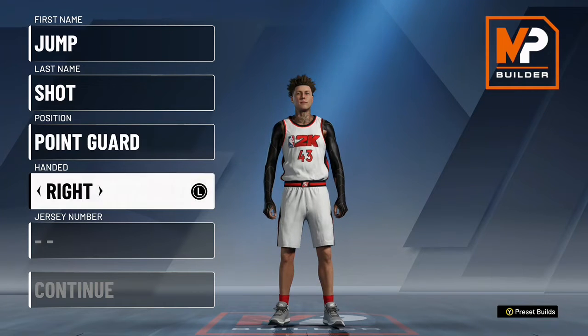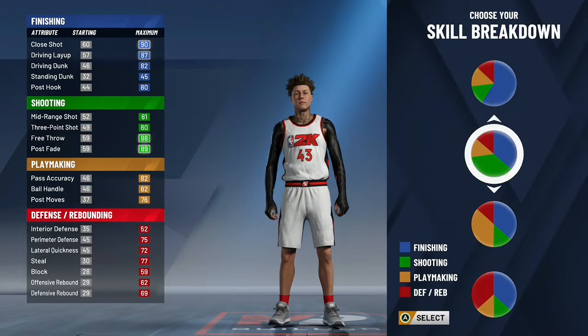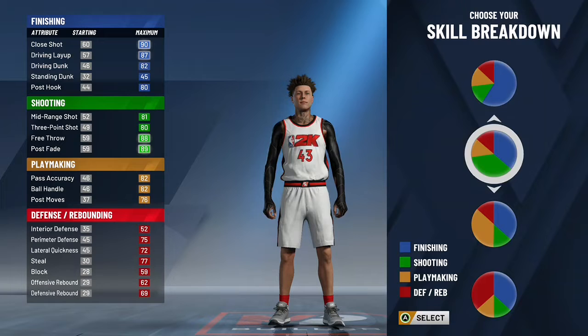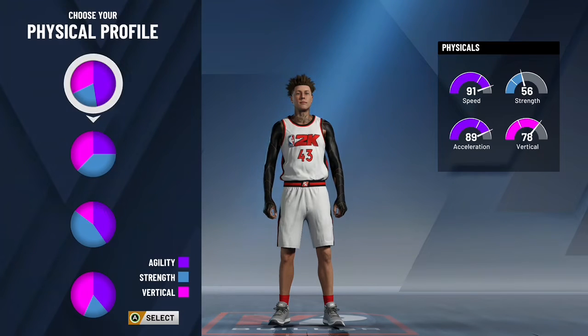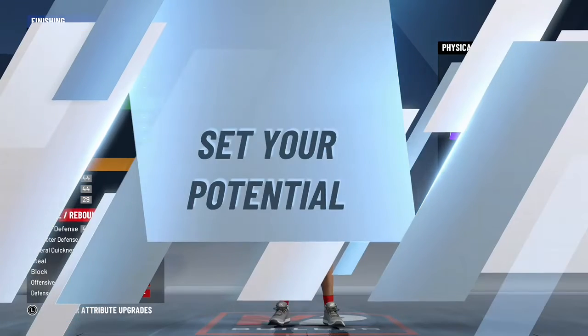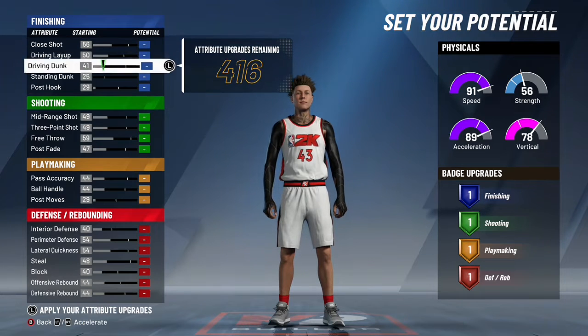I'm gonna show y'all how to make the two-way scoring machine. Now this build is kind of gonna be hard to use because it's very short, but if you have the game you'll be able to use it. What you want to do is choose an even pie chart, then choose the one with the most speed and acceleration.